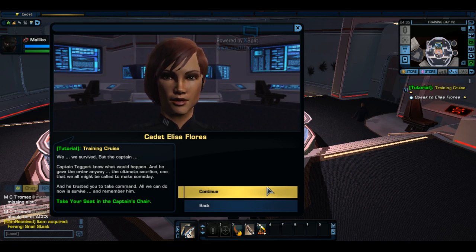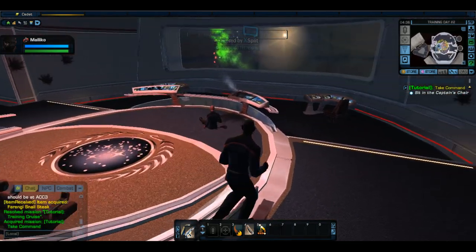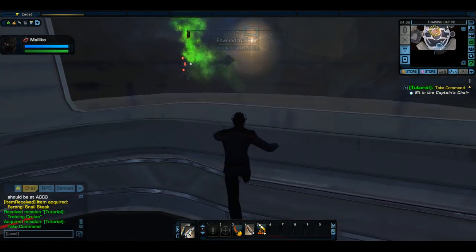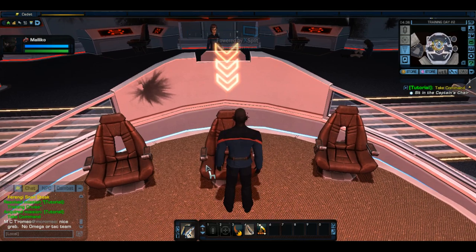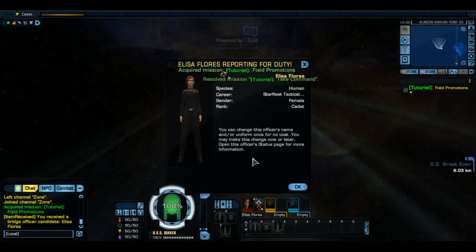He trusted you to take command. All we can do now is survive and remember him. See this here? You will not see that in any other visual of that window — that window is going to be black with a bunch of white dots everywhere. Right click on the chair to sit down. I think I'm going to stop it here because I'm getting pretty tired.